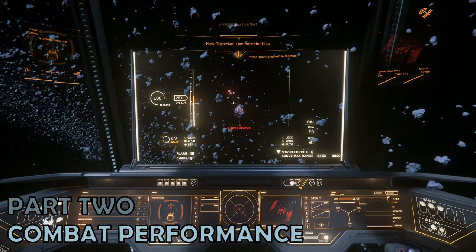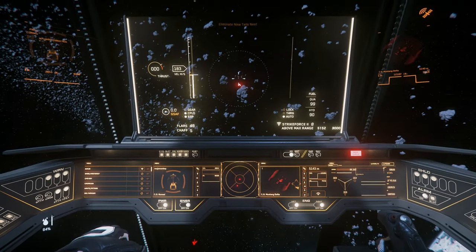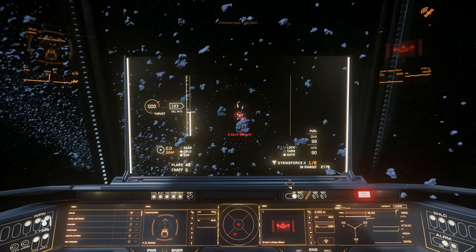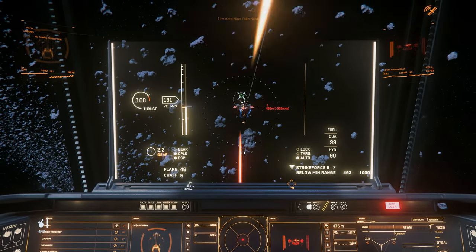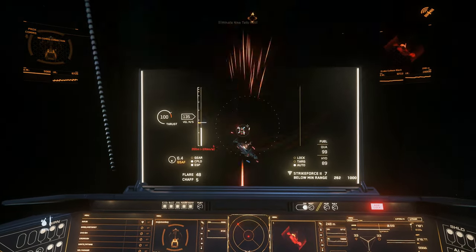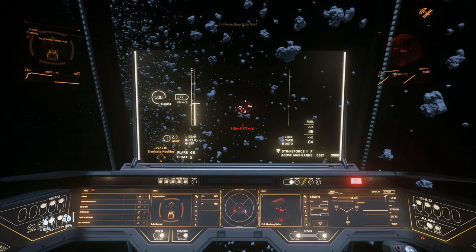Part 2: Combat Performance. Whilst the Nomad isn't a combat ship per se, it comes fairly well armed with three size 3 hardpoints. By default, they're equipped with three gimbaled Panther repeaters, although I've replaced the two top mounted weapons with Mantis repeaters for this video. That's supplemented by 8 size 2 missiles. All in all, that's not overwhelming firepower, but it's very reasonable for a ship at this price point, and is sufficient to deal with smaller threats and modest combat missions.